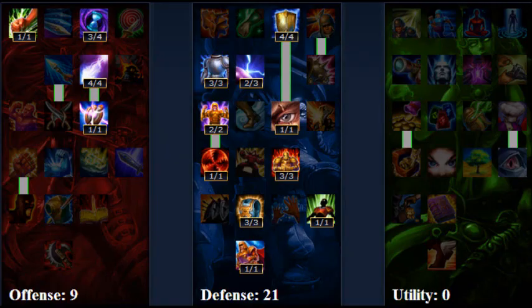Offense 9 and Defense 21 — it obviously explains itself because he doesn't really have high AD and that's not what you are. You're a tank, so we're gonna put everything into the defense.